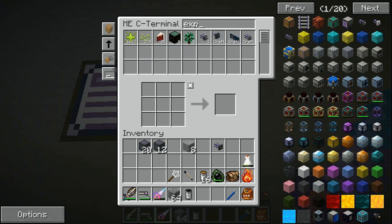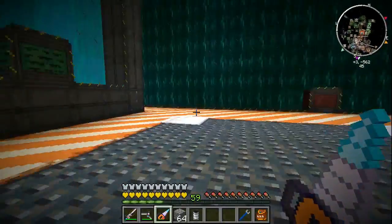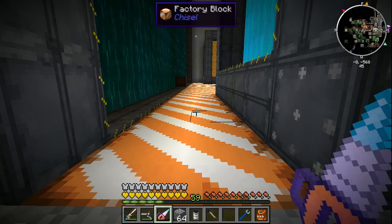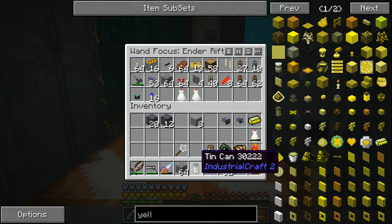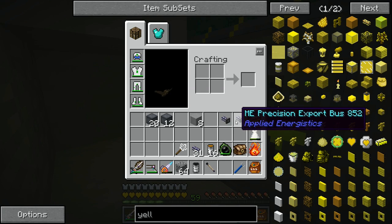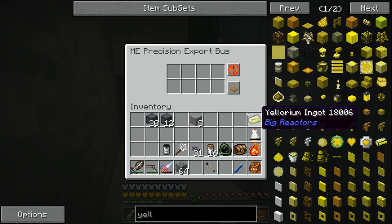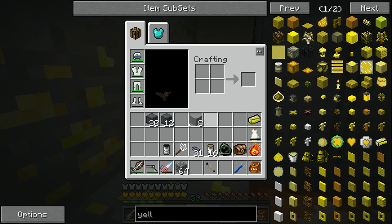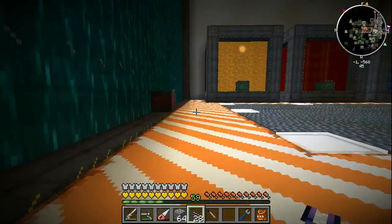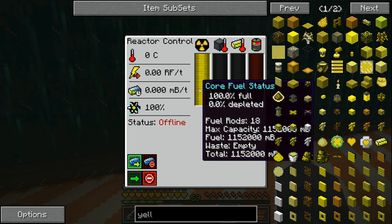We need import and export buses, and some yelorium. There's yelorium right here. Need some ME cable as well. I'll place them here because it'll be a little bit easier to access. I'm going to import here and export the yelorium - move stacks. Oh god, this is going to take so much yelorium. There we go - that should start filling it up. Yep, that's a lot of yelorium we just put in there.